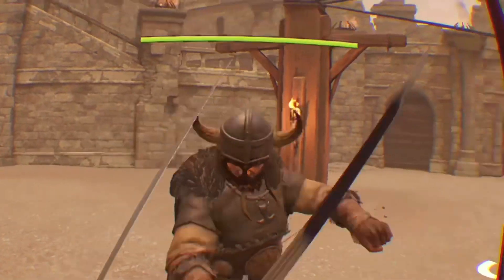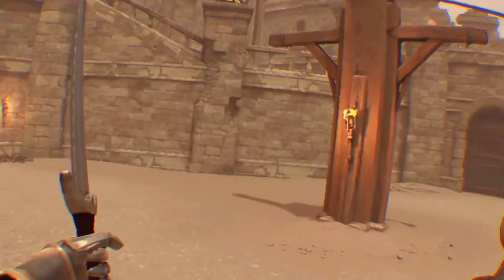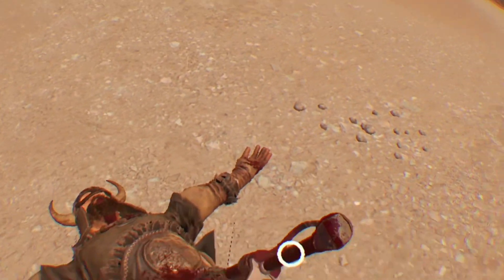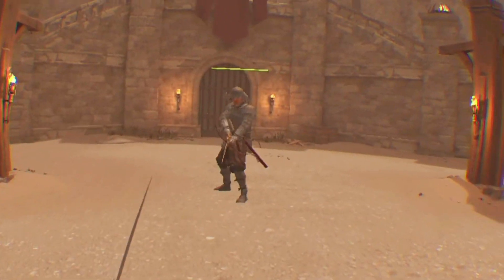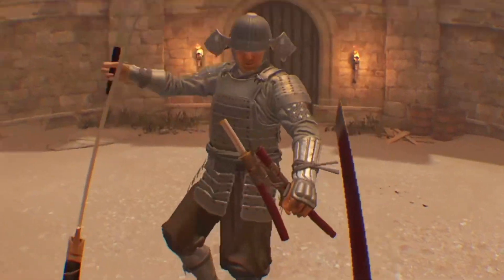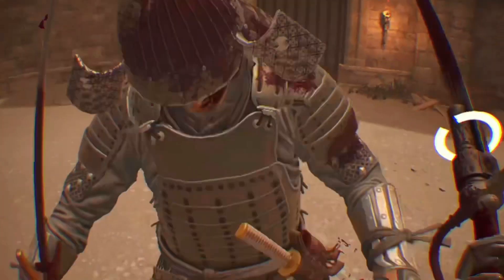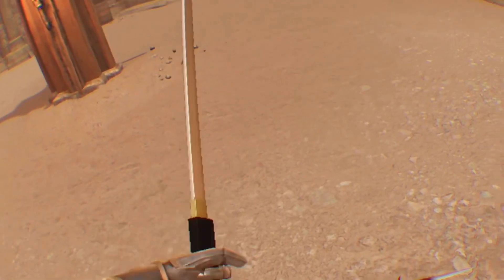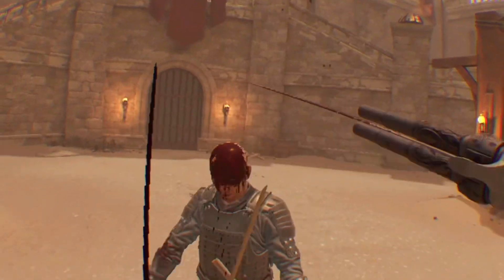We have a ton of waves set, so this will go on for a bit. Hello, good sir — would you like to be finished by both blades? There are finishers in this game. If you go up too close to them, they'll drop the bow for you to strike back. And then I can take — oh, this is a very nice blade. Take a look at that. I'm going to keep this for a bit, this looks cool.